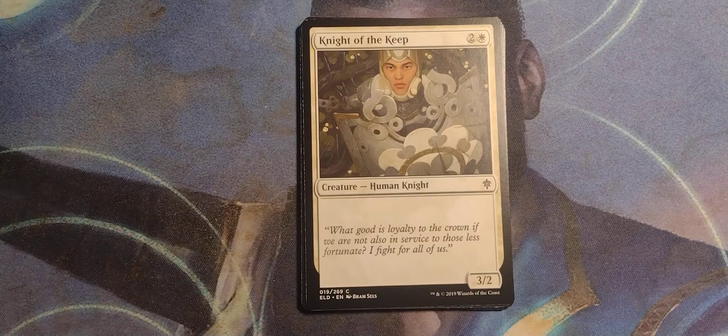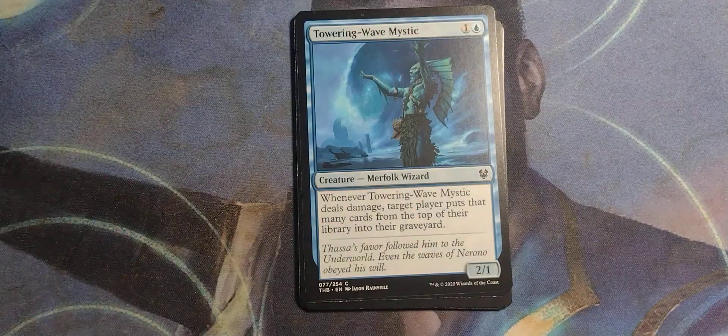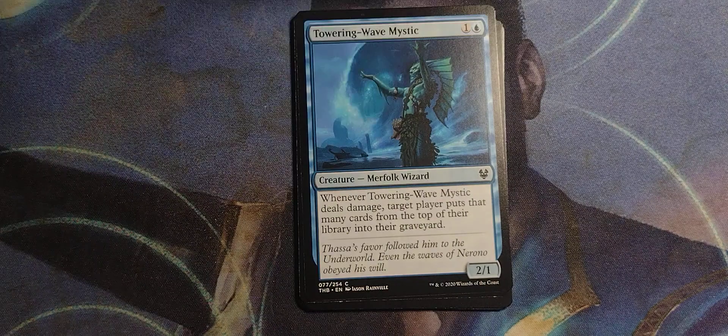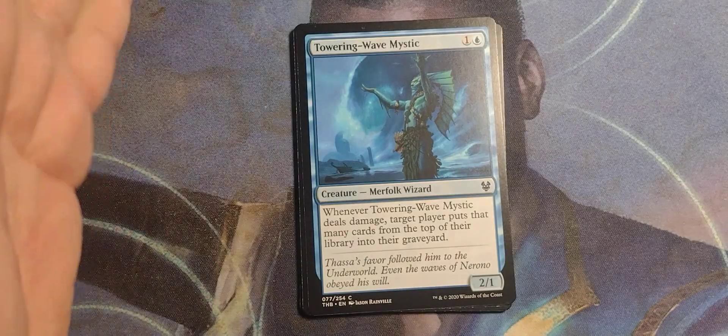Knight of the Keep — two and a White, Human Knight, 3/2 with flavor text. That's from Throne of Eldraine. Which, it's a 50-50 right now — half from Throne, half from Theros.